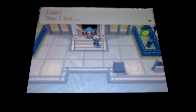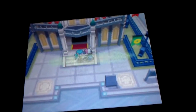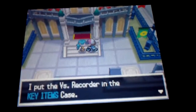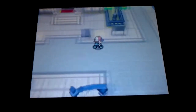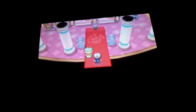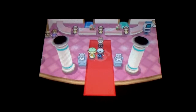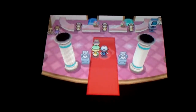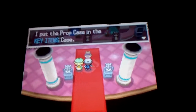And if you come near here, you'll see this girl. And you can get another key item. You can see these guys here and there's some music playing. And we get a third key item — the prop case. Three key items in one episode. Wow.